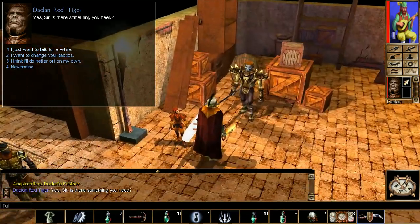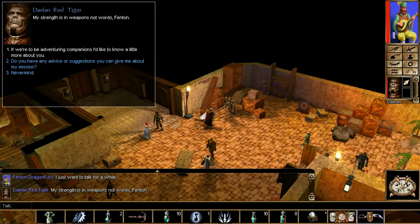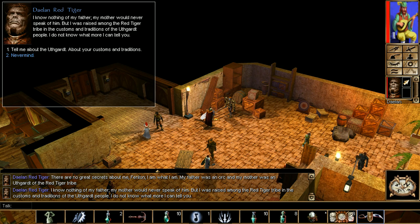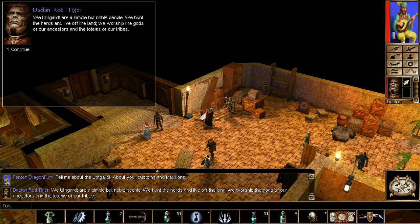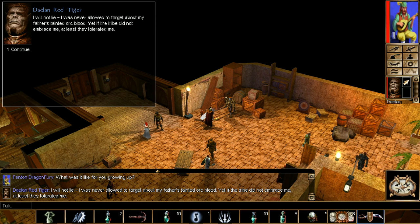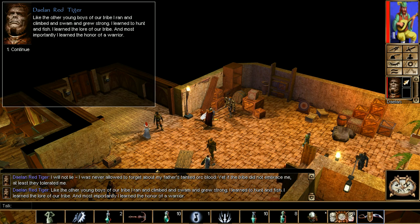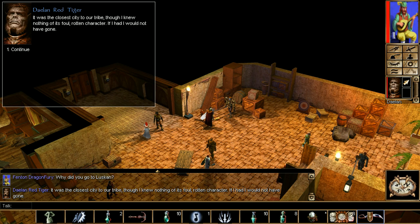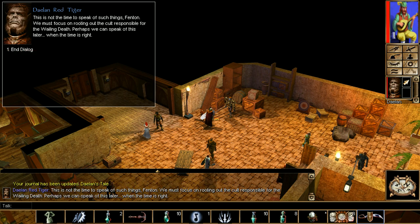The first tale we're going to go over is Dalen Red Tiger, for his plus three strength upgrade. Like in chapter two, you need to talk to all of them in this area in the barracks where you get the Port Last bounty side quest. Good news is you keep on talking to him, but he'll stop at certain points. To resume the tale when you level up, make sure you keep the previous item, because when you turn it in you get a nice upgrade. They do not have to be part of your active party — that's the great news.